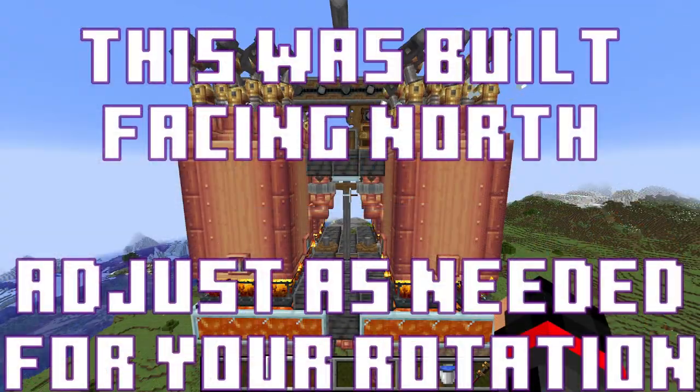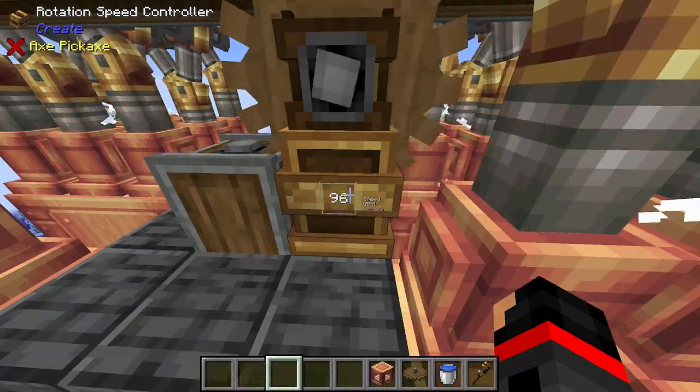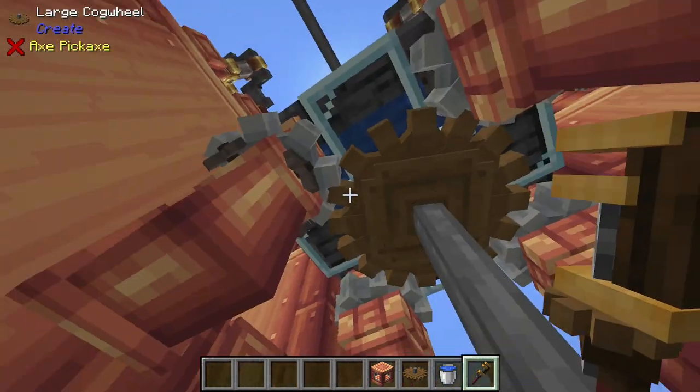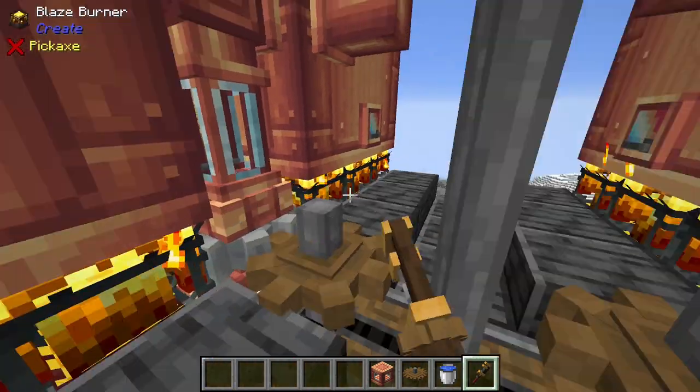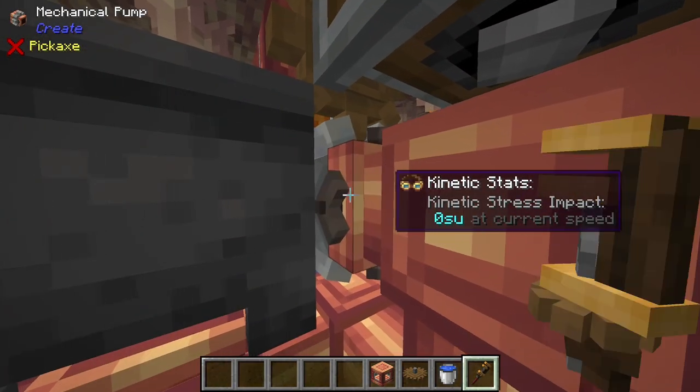Depending on your rotation, you might need to do some of the following: switching your RSC value from positive to negative, flipping your water-providing mechanical pumps, flipping your lava-providing mechanical pumps, and flipping your lava-gathering mechanical pumps.